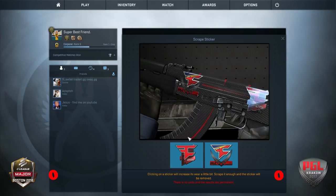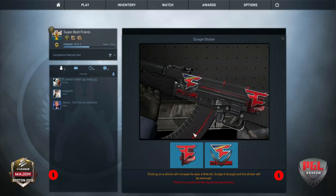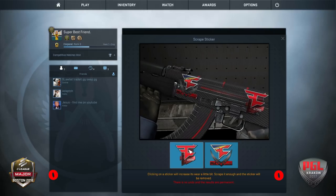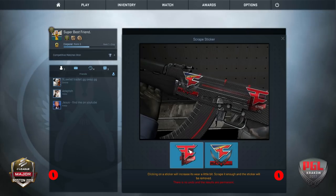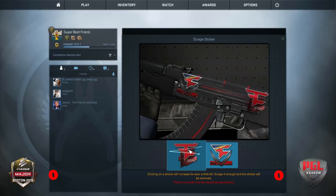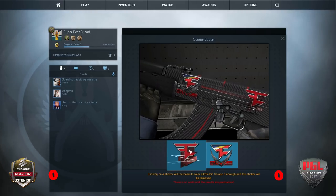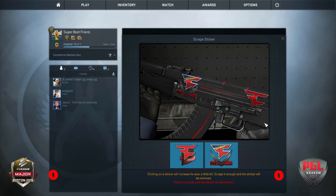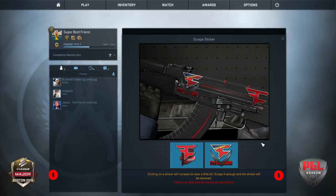We'll start with FaZe. I've got the Boston sticker here and the PGL sticker here, so we'll start on the Boston sticker. I know quite a few people were a bit disappointed that they decided to make this sticker just plain red, but I actually prefer it that way — I think the primary colors version looks a little bit tacky. Okay, so that's seven scrapes. It's come out pretty clean; there's a little bit of scratching and a little bit of mesh left there, but otherwise it's pretty good.